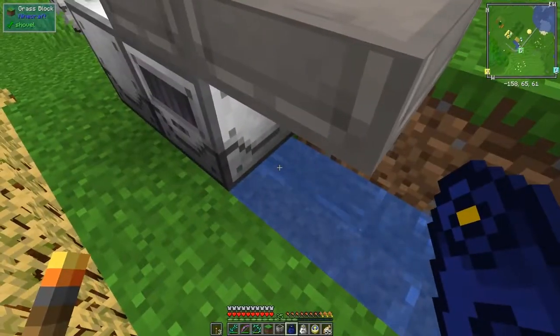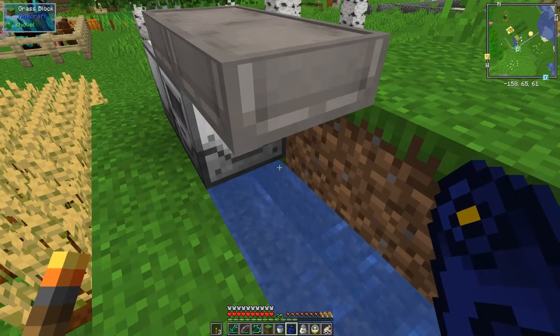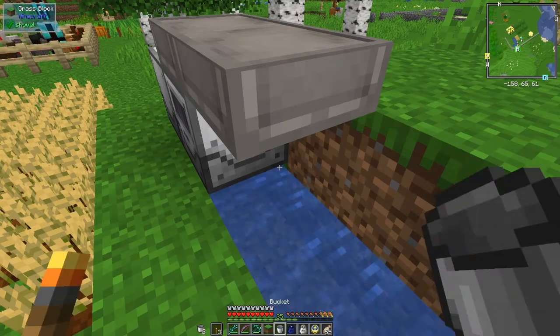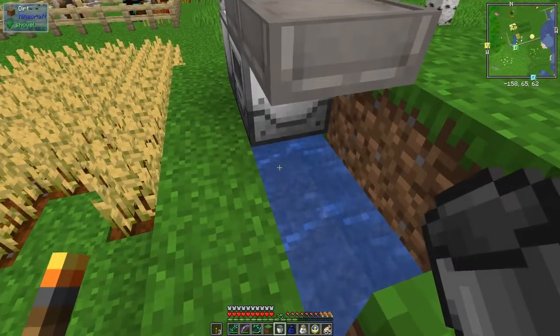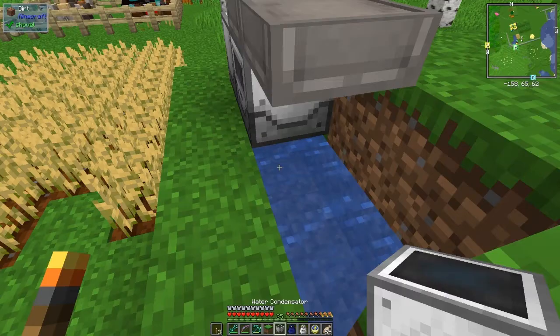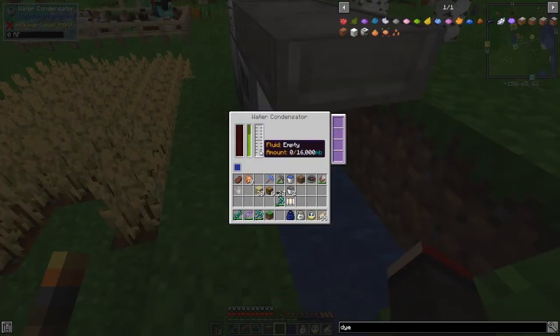I think we put it underneath — I just did it as a test and it seems to work. Let's do that. Let's put another bucket of water down here. Then we can put — actually I think I need to put a thing underneath here. Let's put the condenser underneath this — there is a condenser like that. Now we should be able to see fluid amount.